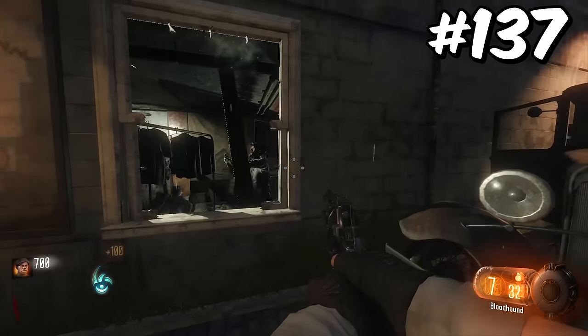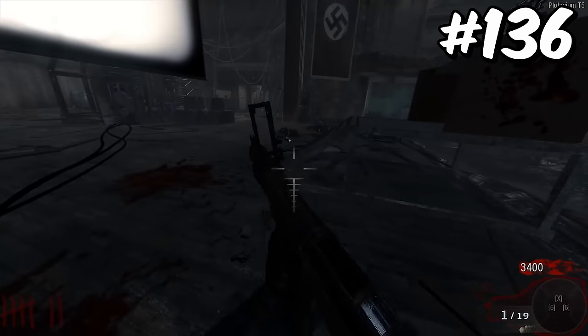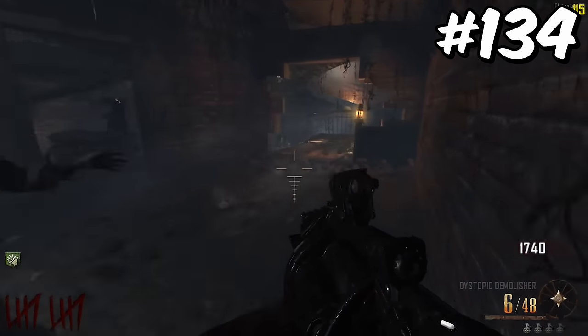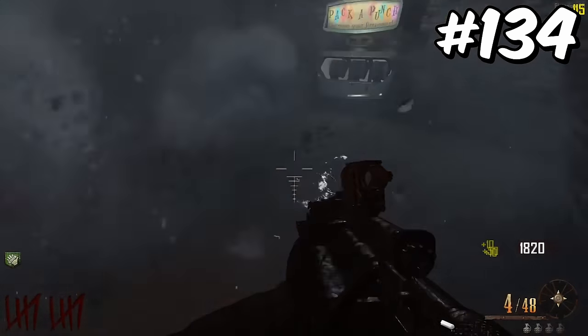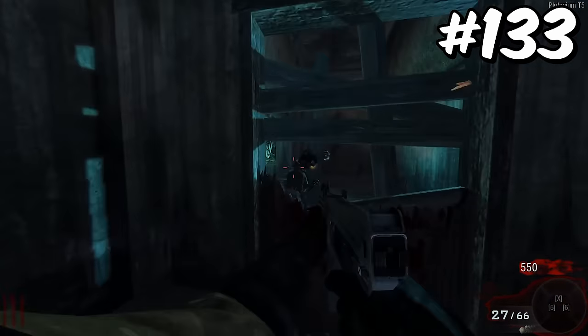The Bloodhound is so powerful that it should not even be a starting weapon. The China Lake is the first Black Ops 1 weapon to make this list. The Remington shotgun is so bad that it feels like it should be a starting room wall buy. The War Machine would be at the bottom of this list, but it's overpowered when you pack-a-punch it. The Spectre SMG has decent damage, but the lack of ammo really holds it back from soaring.